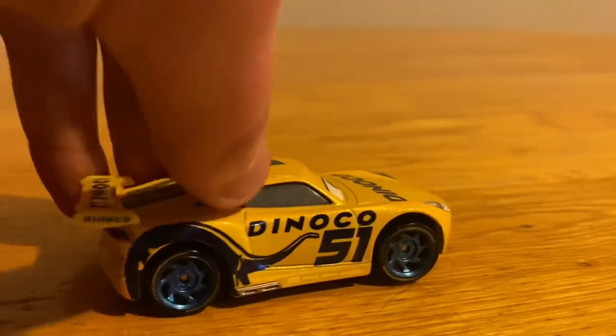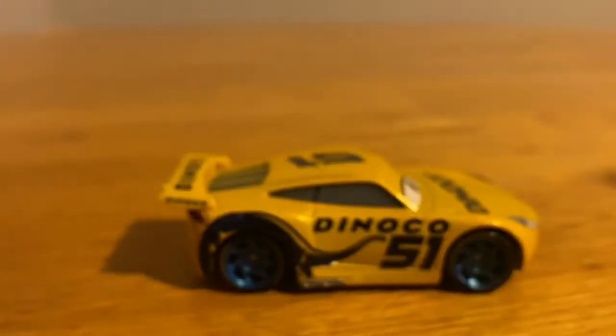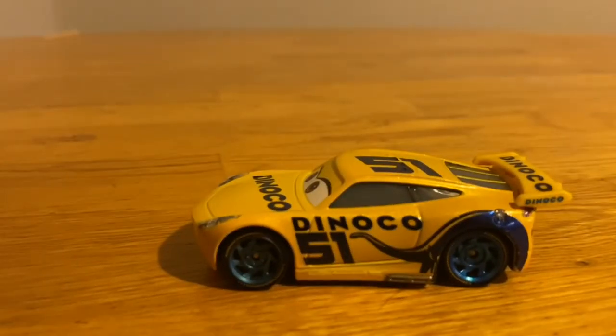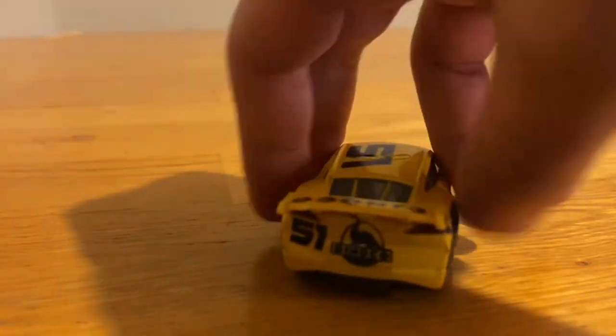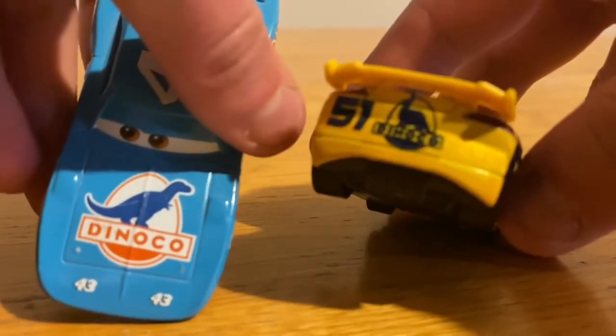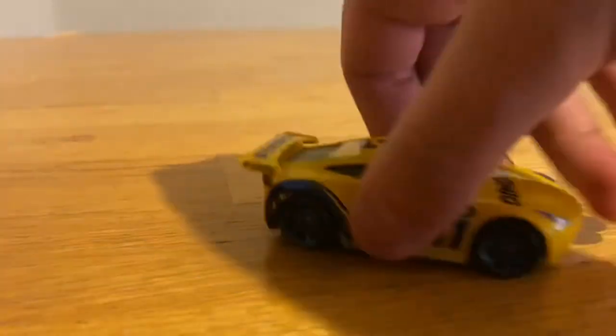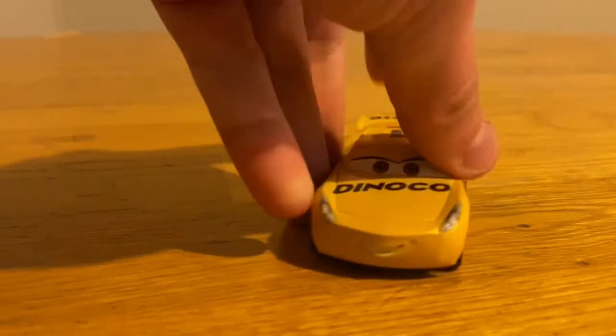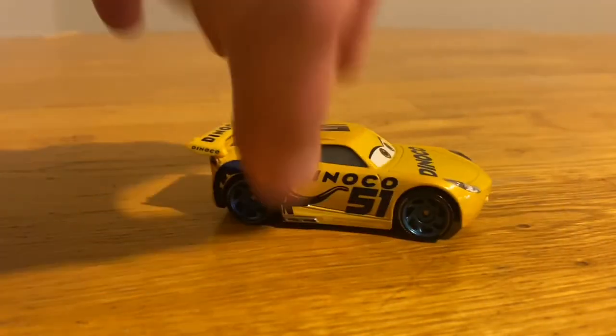She's got the Dinaco dinosaur logo wrapped around the tire area sticking out on the side, and her sponsors are down near the bottom — unlike other Next Gens like Daniel Swervez where the sponsors are on the side. She's pretty basic in her normal yellow color, with 51 to honor Doc Hudson at the end of Cars 3. On the back she has the classic Dinaco logo, similar to the King's but a bit more modern. She's got 51 right there and old-school racing stripes to signify she's a rookie.